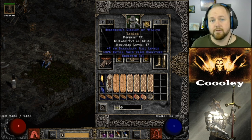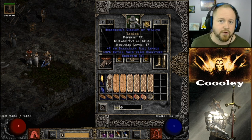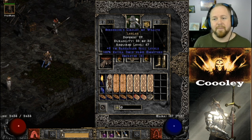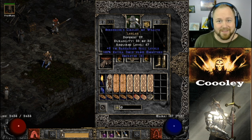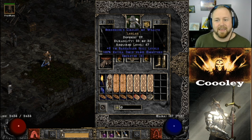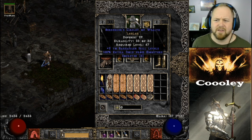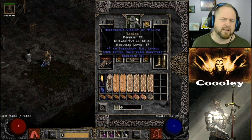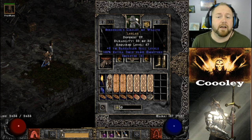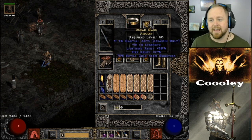You could use an Immortal King's helmet, but this is actually a little better — it has more gold find than you can get on an IK helm. I ironically shopped this with all the gold I found from my gold find barbarian. It came up as a magic circlet with plus two barbarian skills and 68 extra gold find. I put it through the Larzuk socket quest, it got two sockets, and now we can put two Jah runes in it.